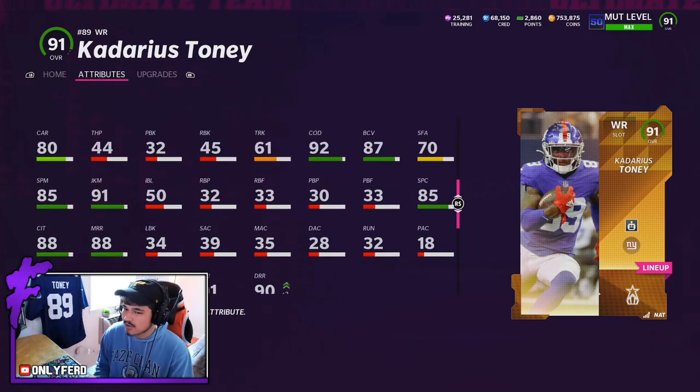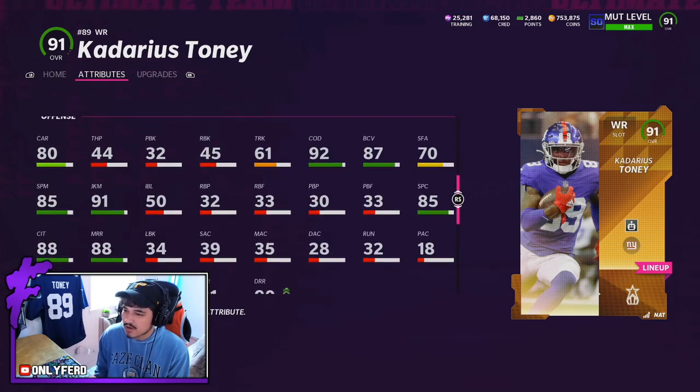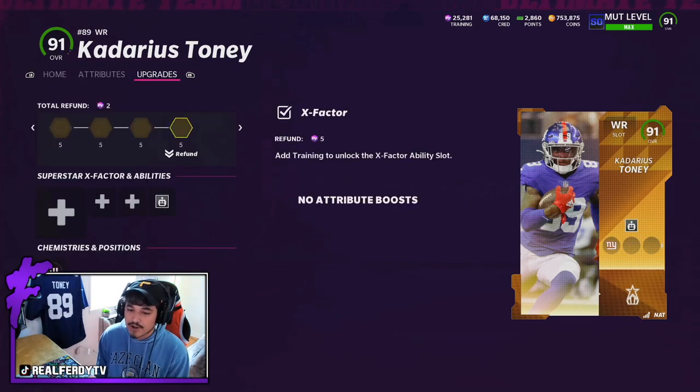This card isn't as good after the catch as I really thought he was gonna be. I thought they were gonna give him maybe a 94 COD with a 93 juke and at least a 90 spin, but this card should still feel alright with juking. I was kind of hoping for him on the last Rising Stars drop, but I'm kind of happy now that they waited. Slot archetype has very good abilities.